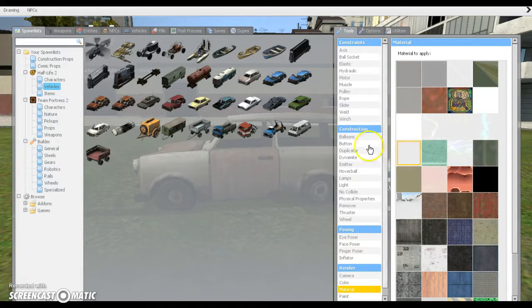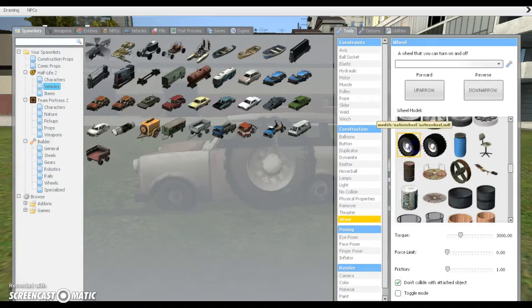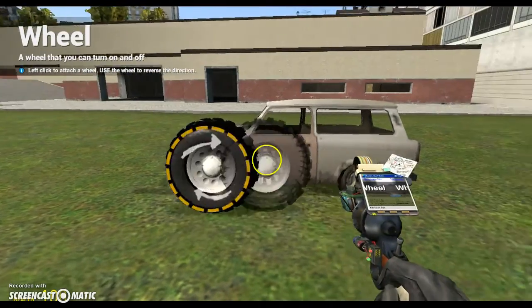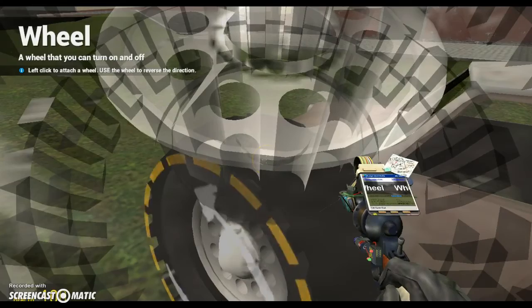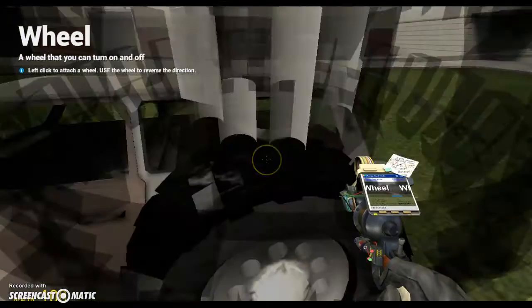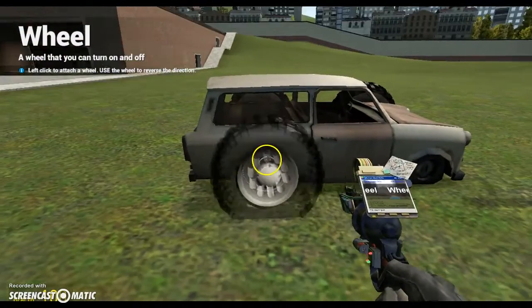Then you're going to have to put wheels on it. To do this, you're going to have to switch up these and stuff. Use these wheels for this. And you're also going to have to do this — go up to it and press E. Press E to do this. And then this is how you do it. And then you're going to put thrusters on. That's pretty much it.